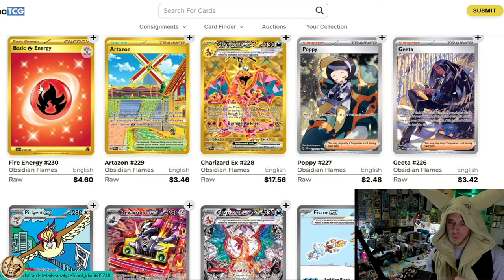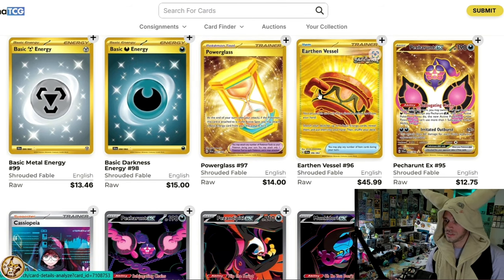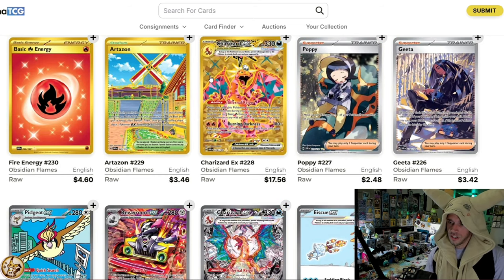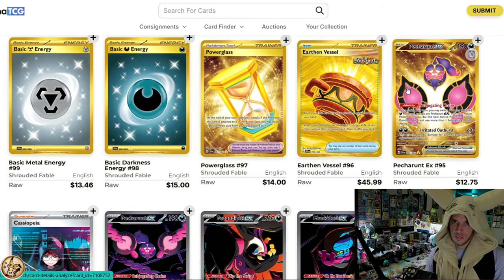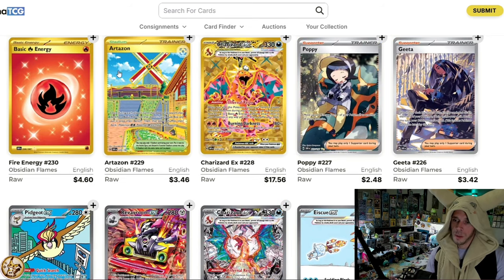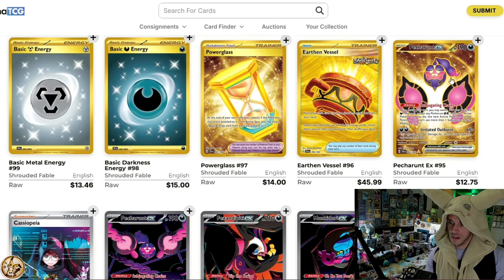Let's compare that to Artisan. Nobody wants to pull Artisan because you want to pull the Jolly Rancher Charizard. But for a Stadium card, I like the house on the side, I like the garden, and I think the windmill is pretty cool. Overall, it's a very colorful and beautiful Hyper Rare. I'll take the one Fire Energy over either of Shrouded Fable's energies, and I'd take Artisan over Power Glass and Earthen Vessel — these are very unimpressive looking. And then of course, Petrant versus Charizard. This card is so cool — it's the Jolly Rancher Charizard. Who would pick Petrant over that Charizard? So Obsidian Flames Hyper Rares are just overall way better than Shrouded Fable's Hyper Rares.